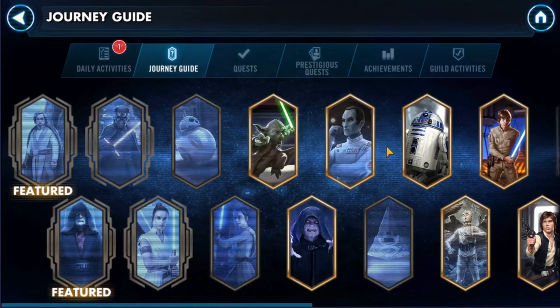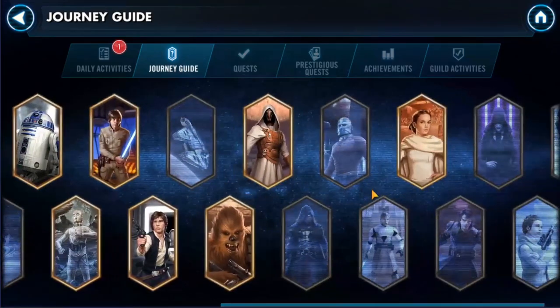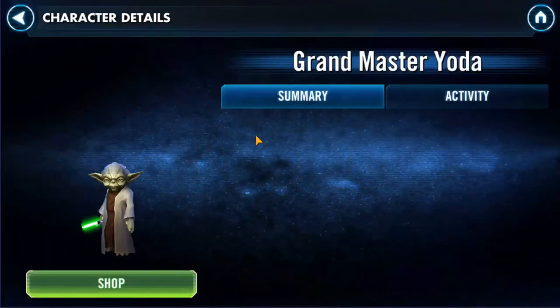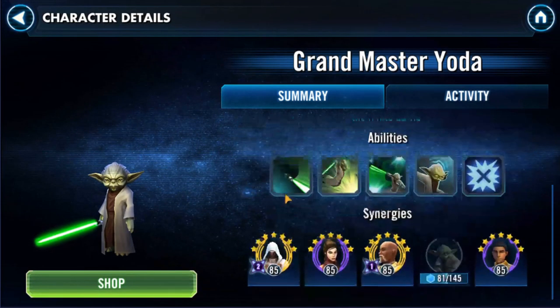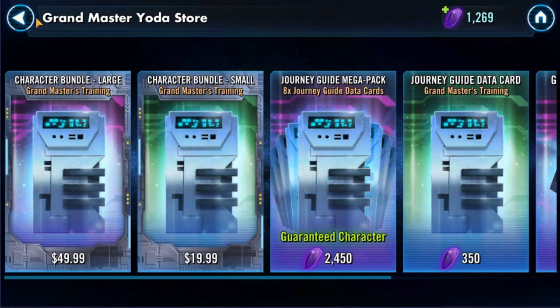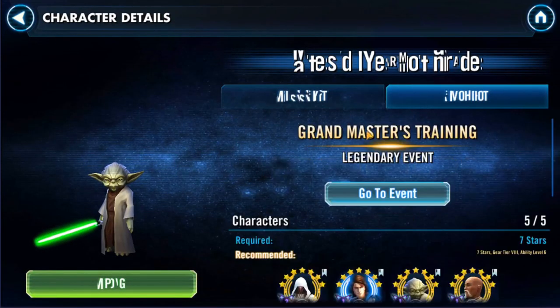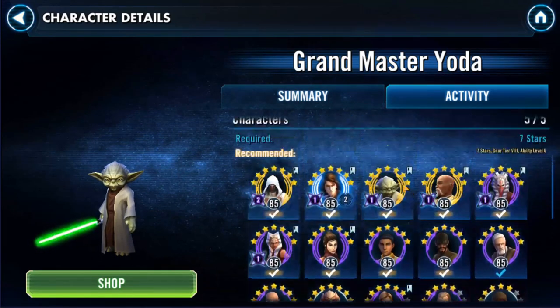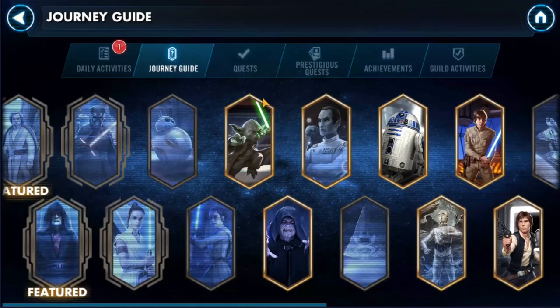Here is the journey guide — these are the legendary characters. If you click on, let's say, Grandmaster Yoda, they'll give you a summary and they'll promote characters to help you get him. Once you go to the activity, it tells you required or recommended characters and you can go in and complete the events to get five, six, and eventually seven-star Grandmaster Yoda. These are the legendary events — you don't have to worry about those until you're a little bit more geared up.